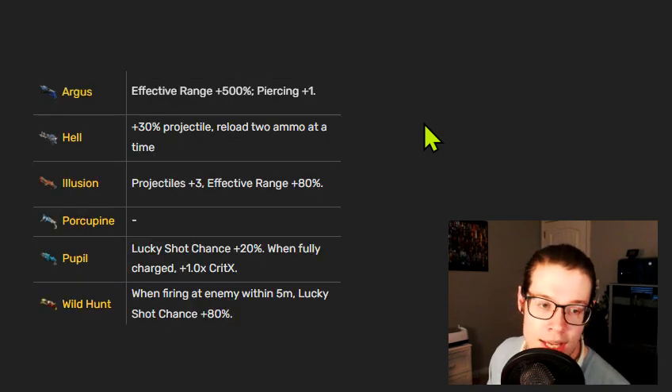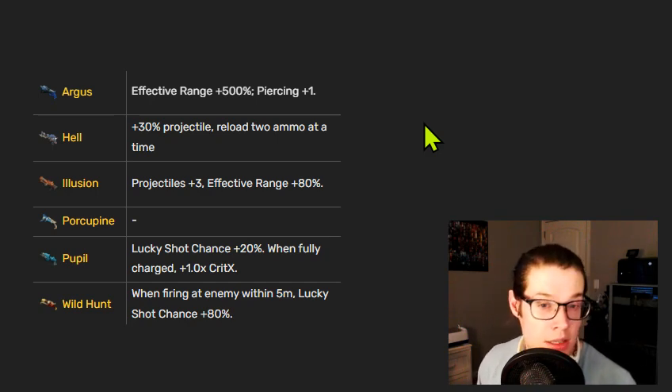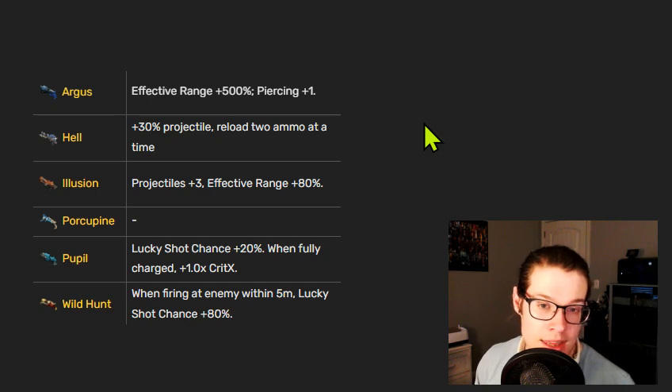Here are the exclusive inscriptions for each weapon. The Argus exclusive is fine — nothing super special. I rarely notice the effective range damage decrease. The Argus already goes a very long distance but just deals less damage further out. The piercing plus one is fine but only okay. I did a run with this particular exclusive recently and it felt fine but not super powerful.